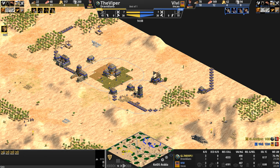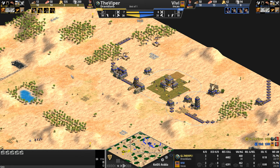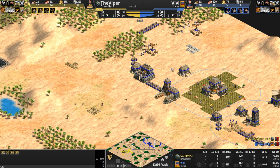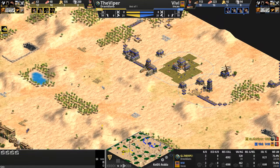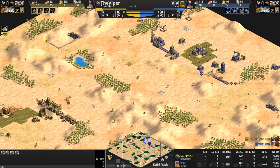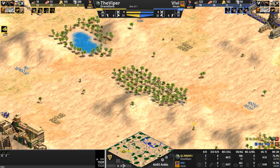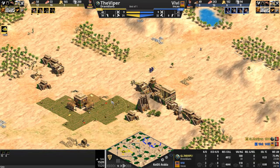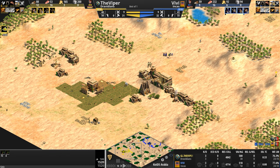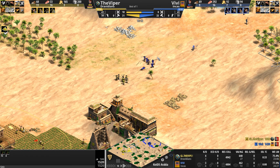Primary gold on the attack path, out in the open, but already forming part of the wall off for Vivi. Primary stone off to the side. Vivi has created a bit of an enclave for himself, leaving his primary resources inside and secondary resources — all three of them — outside, all annoyingly placed in very forward positions. It's also a very small map, and so the attack path between these two bases, with the exception of one forest, is completely open, which should lead to some good aggression.